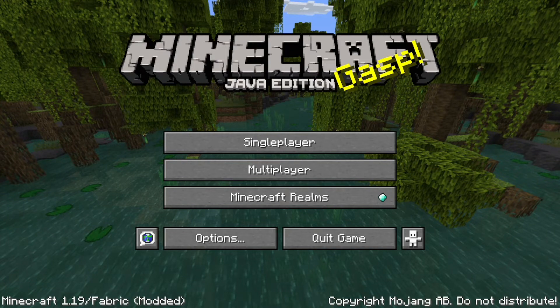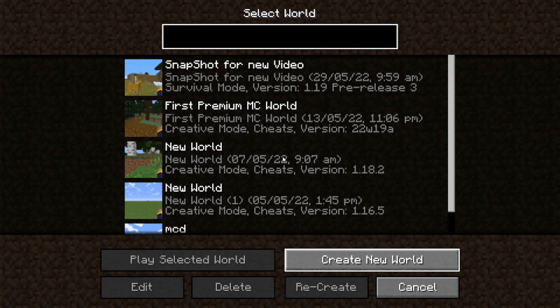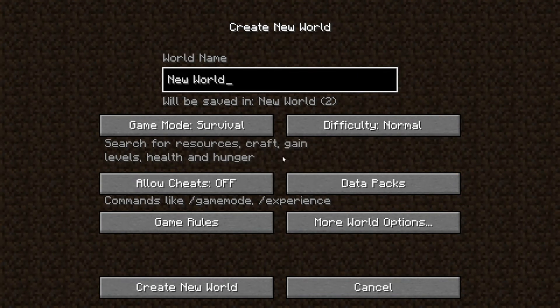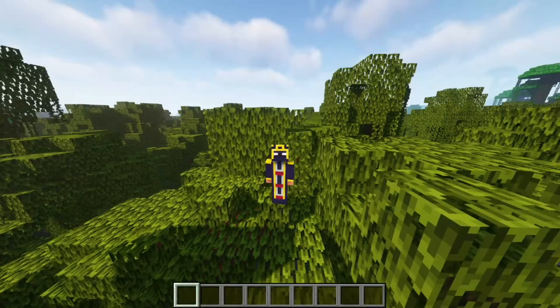This will be one of the really good actual 1.19 seeds. To use it, go into survival world, create a new world, and enter the seed name 'prahant' — yes, you heard right, just add my name P-R-A-H-A-N-T in the seed field. Once you load in, you'll spawn in a mangrove swamp.